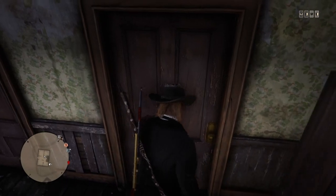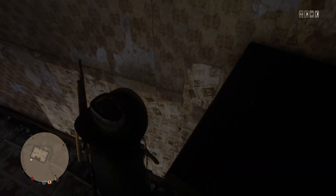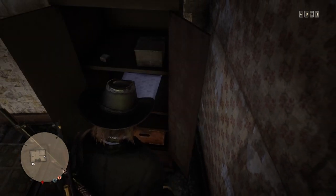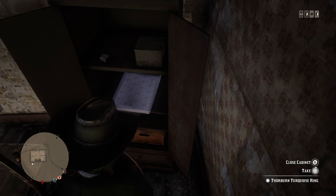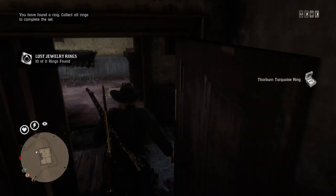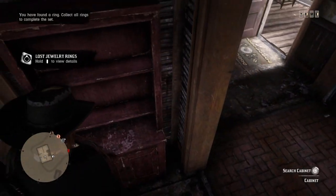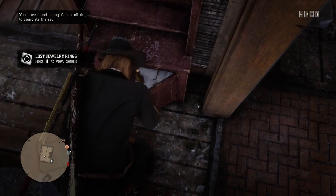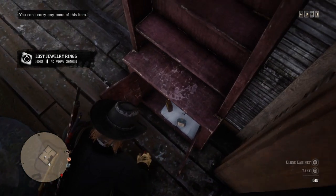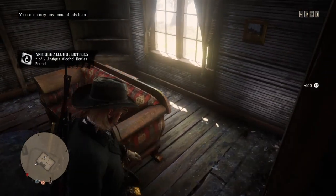To trigger this glitch, enter the first bedroom and interact with this green cabinet. Remember to watch this video fully because I have some important tips. Open it and take the jewelry — remember to keep the cabinet open because that's what triggers the glitch. Next, open this red cabinet right here and you'll find a Tennessee whiskey bottle. You can also duplicate a gin if you want.